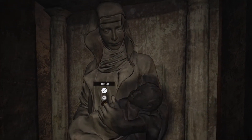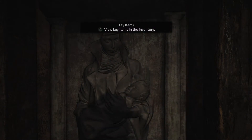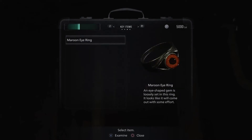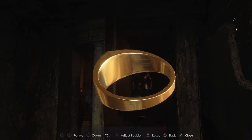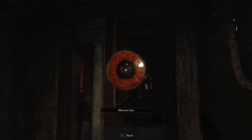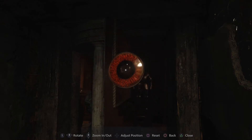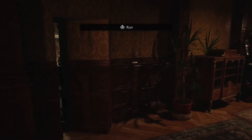Look at that statue. Very cool. The second wall — must obey the second wall. Let's examine this. Look at the texture work on it — all the scratches. That's a nice gold shape. A moon eye. I wonder where this goes. Squeeze through.